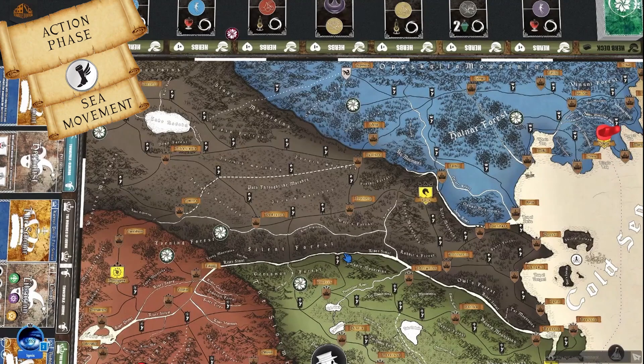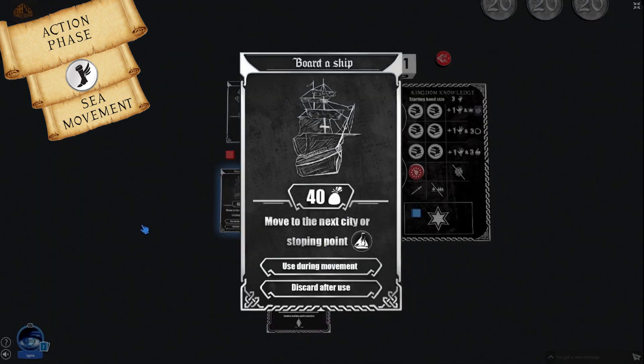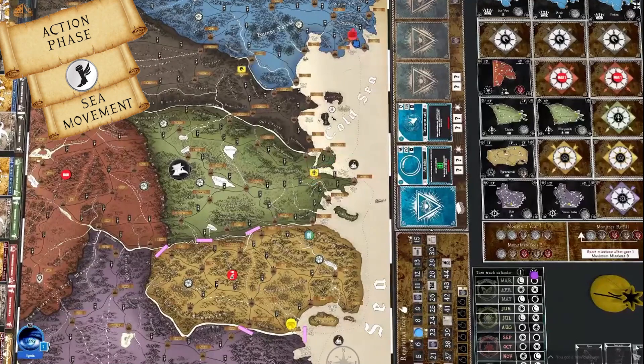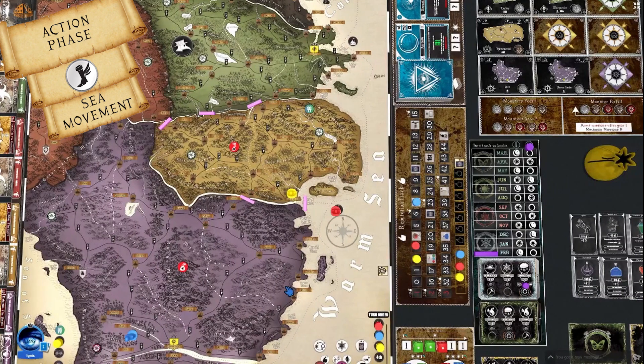Sea movement: To move on the sea, a player needs a movement action, a ship journey card obtained at the market or through reputation bonuses, and must be at one of 4 capital ports: Gobekli Tepe in Morahan, Lemuria in Abaris, Lilac in Lisblanc, or Oldefar in Oldemore. From a port, the player can reach the next nearby port in one movement action, disregarding weather. If traveling further north or south, they stop at anchor points and continue the next turn. Sea movement allows covering big distances quickly while ignoring weather effects.